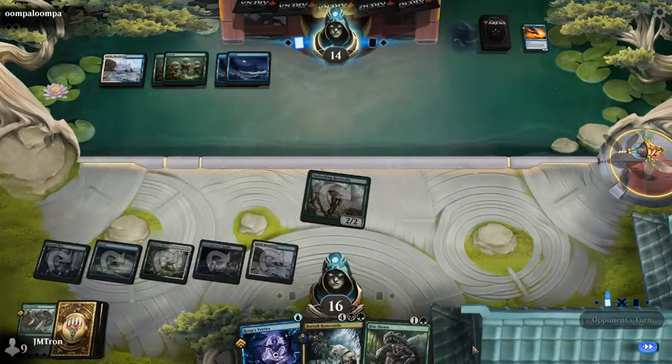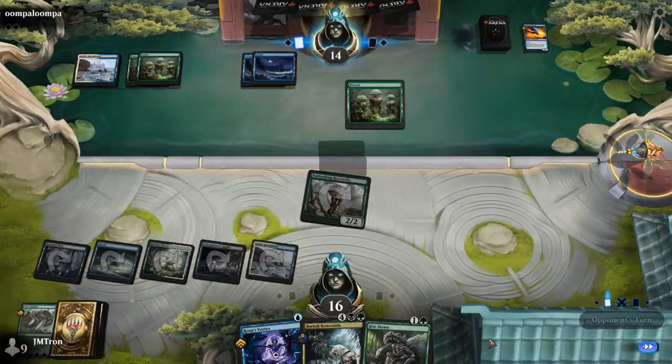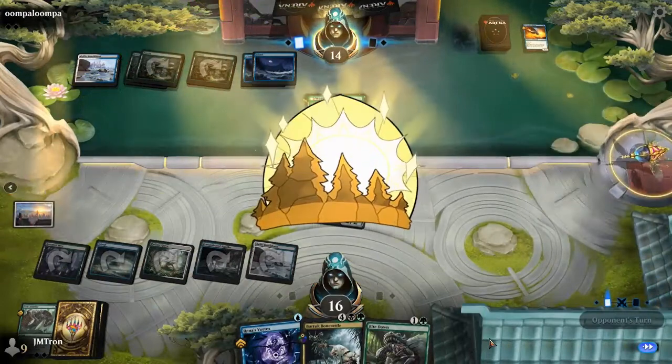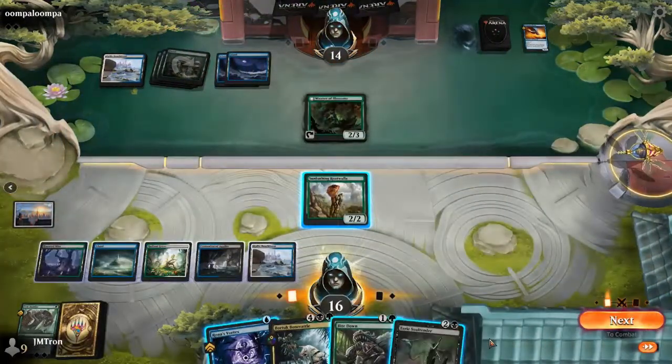Jordan is going to use Tear Asunder rather than Rona's Vortex because Rona's Vortex can be used as a bounce spell later if he needs something and still has one mana available. Tear Asunder is rarely cast for just two mana since sometimes your opponent has an artifact or enchantment. If Christopher shows up with a Jodah's Codex in the next couple of turns, Jordan might regret it, but it seems like a safe move.